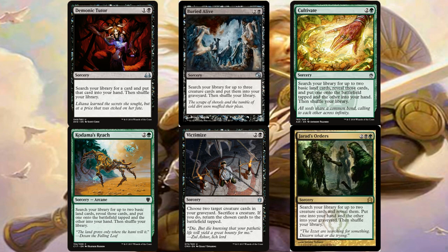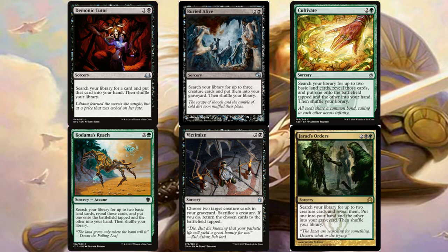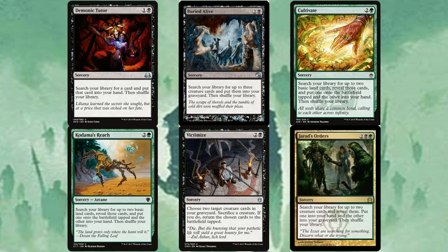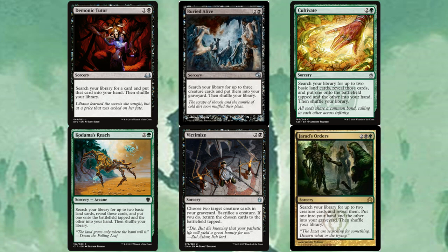For sorceries we have ten. Demonic Tutor is straightforward — gets us the best card at the time. Buried Alive searches up three creatures and puts them directly into the graveyard, giving us great targets. Cultivate and Kodama's Reach fix mana and thin the deck by fetching two basics. Victimize returns two creatures from the graveyard tapped for just three mana and sacrificing one creature. Jarad's Orders searches two creatures, putting one in hand and one in the graveyard — great for setting up Karmic Guide with a bomb creature.